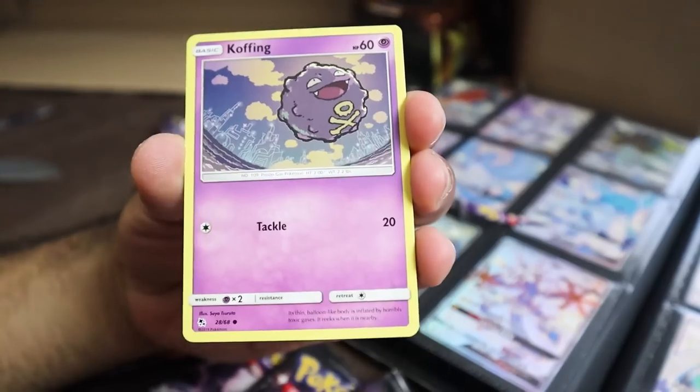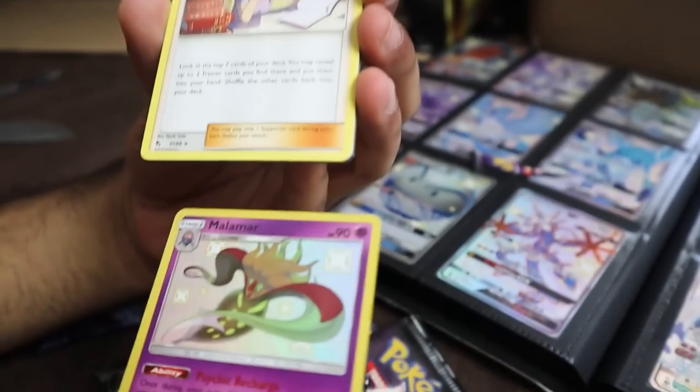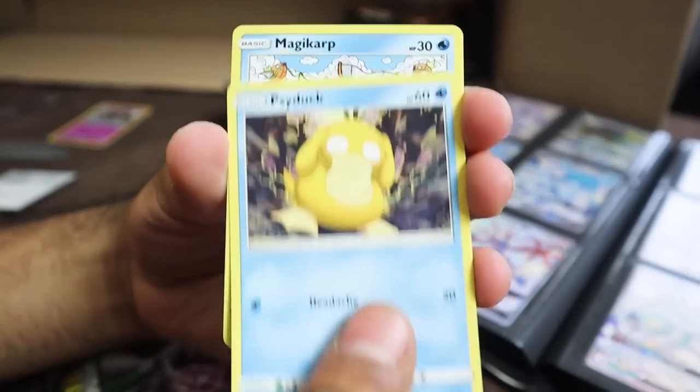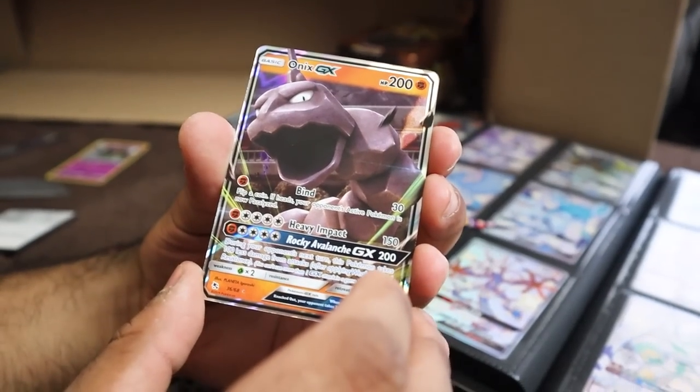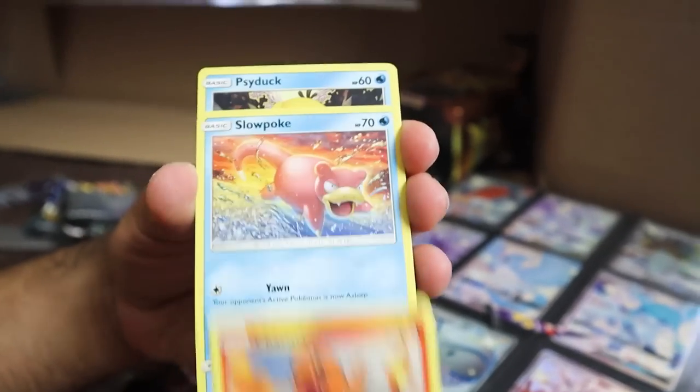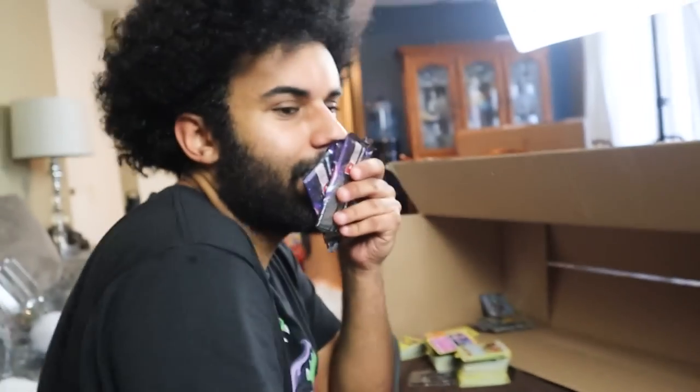Now we have one card left — this is the last box to open. Let's see what pulls can be pulled. We got Magikarp, Slowpoke, Clefairy, Koffing, Voltorb, Malamar, and Bill's Analysis. Malamar, I'll take him. We got Psyduck, Magikarp, Staryu, Slowpoke, Jigglypuff, Onyx. Caterpie, Paras, Charmander, Psyduck — there's only four packs left. Please, Lycanroc — just be in here.